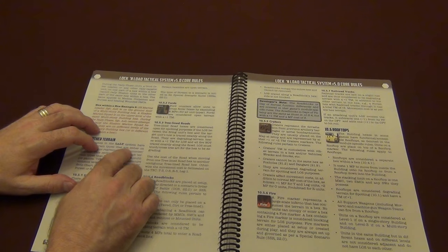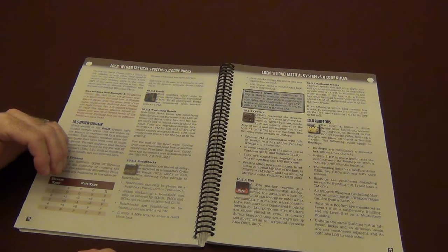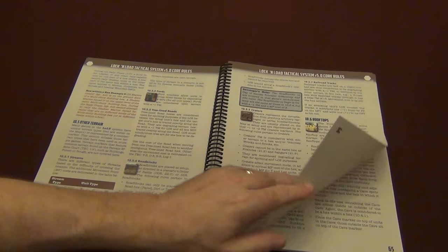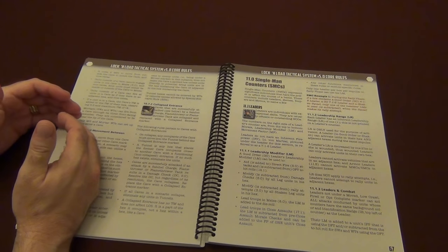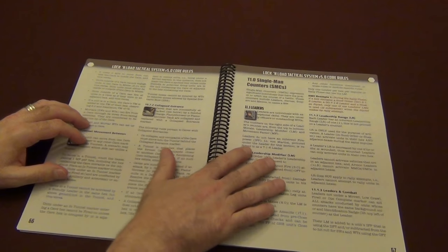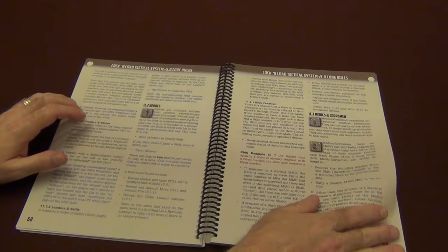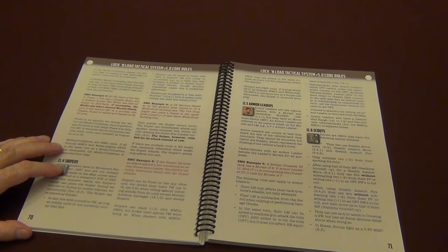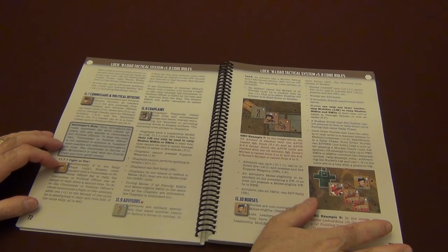It breaks down all the different types of terrain you can have, even things that are in some of the modules — roadblocks, craters, fire, rooftops, caves — all of this is covered in this rulebook. You don't have to worry about hunting through and trying to remember where you saw that in a module rule somewhere. Nope, it's all now in the same system rule, all in one volume. No more hunting for it, no more trying to remember where you saw it — it's all right here. And that is a fantastic addition, and I'm really appreciative of the work that went in to get all of this together.